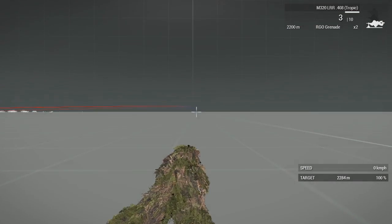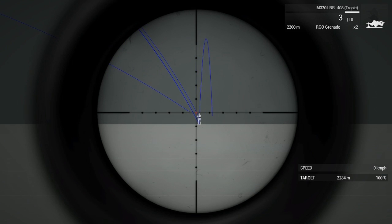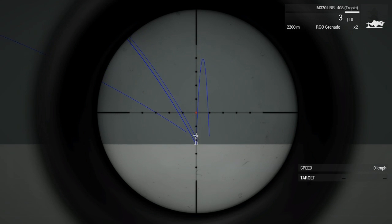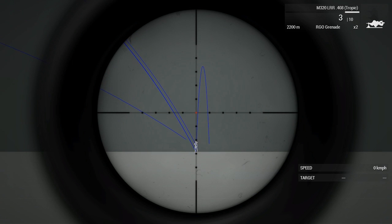I moved again. Right now the guy is at 2284m, so I set my zeroing to 2200m. You know the calculations — first mildot is 35m, second one is 70m. So I have to aim between the second and the third one, like halfway.